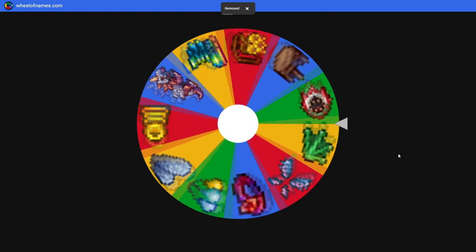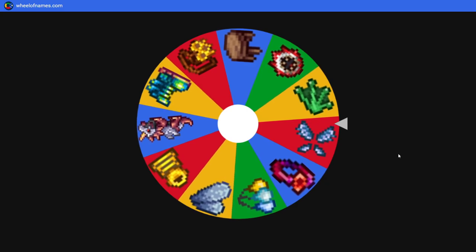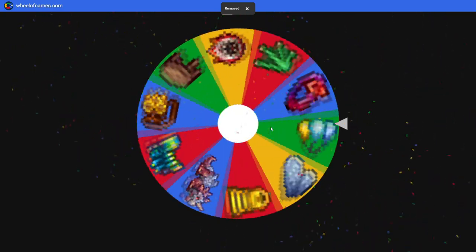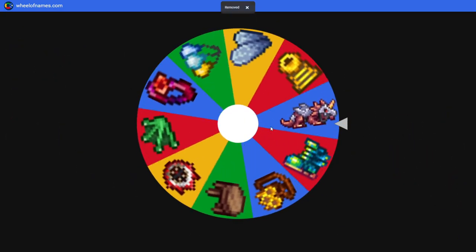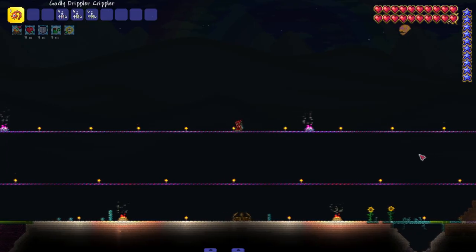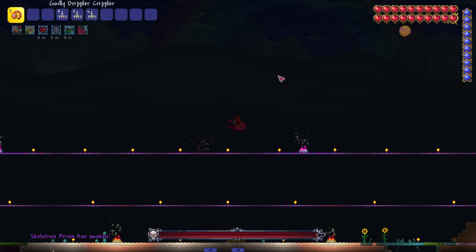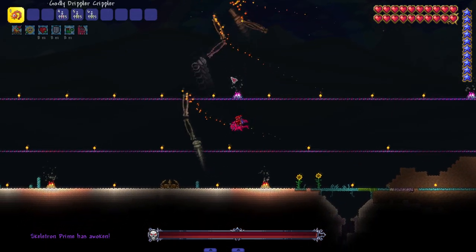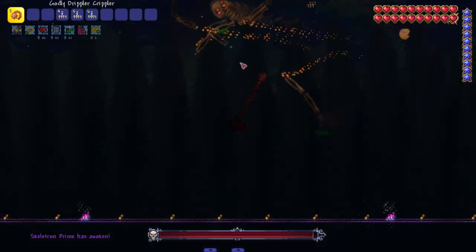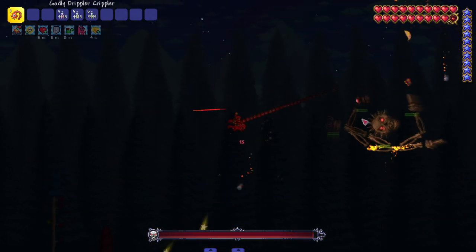Now they give me wings — that's a bit much. I mean I don't have to be on the mount 24/7 but I'll try and use it. Last accessory — not another mount, thank you. Fighting Skeletron Prime with the drippler crippler. Let me hop on my pig-ron, which is definitely a mount I do not use at all — very much the theme of this series.